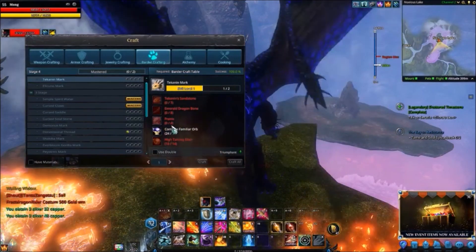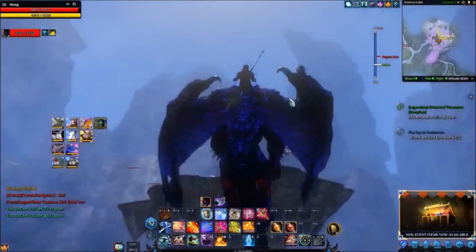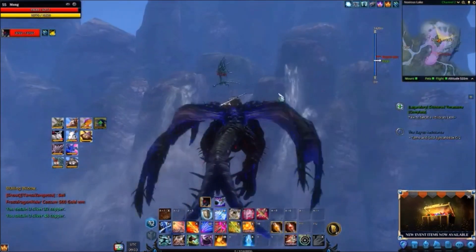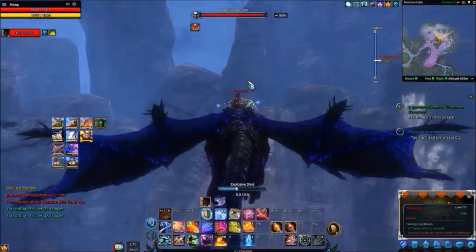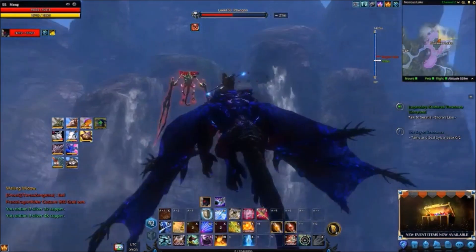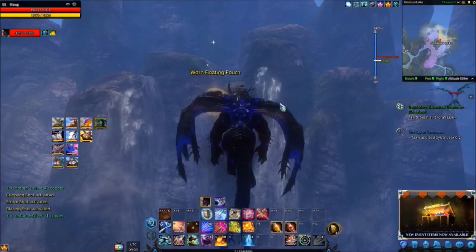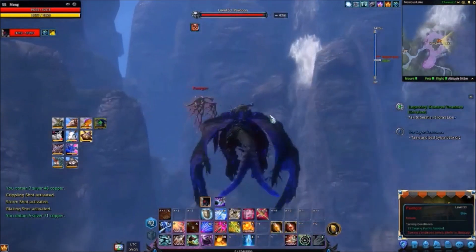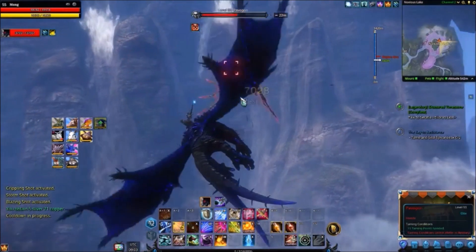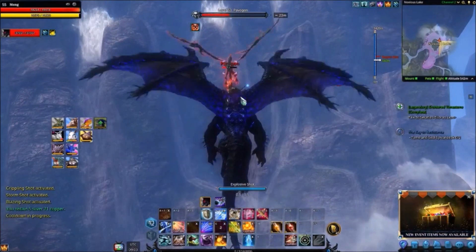Then once you've got your four Franias, it's literally moving on to the Emerald Dragon Bones, and they are in the exact same place — they're in Noxious Lake but you've just got to fly up to the top and start killing the Pavagons. This is another elite mob in the area, and unfortunately the Emerald Dragon Bones are a heroic item, so unless you're in a group of six you're not gonna get them that often. I managed to get lucky and get one here, which really surprised me.